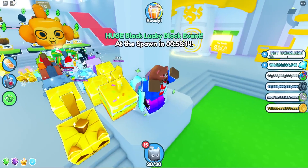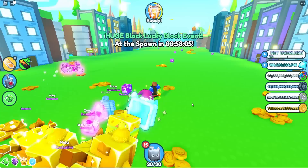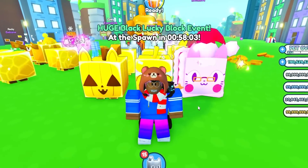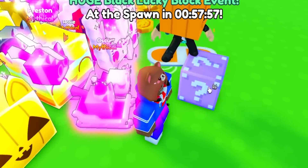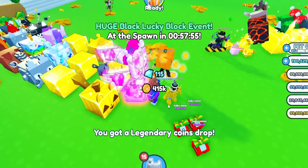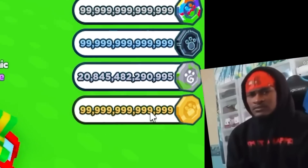There is a huge Black Lucky Block Event coming in about an hour. I'm guessing this is literally the same Black Lucky Block Event but with more new Lucky Blocks. So this is a Violet one — and we just got a Legendary Coin Drop, which we're kind of maxed out on.